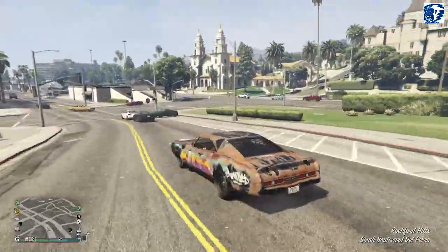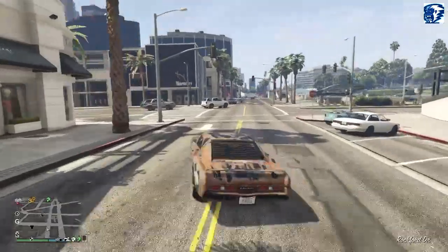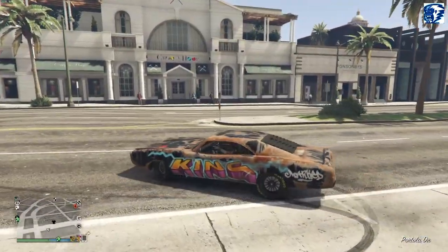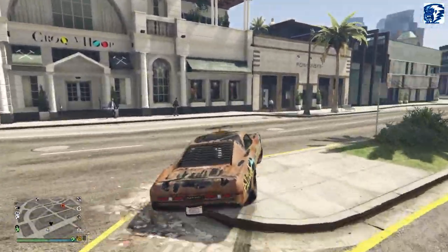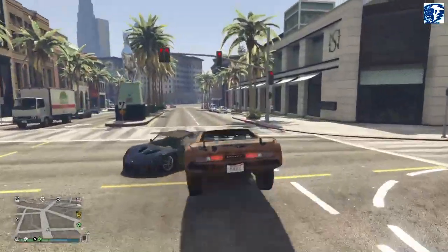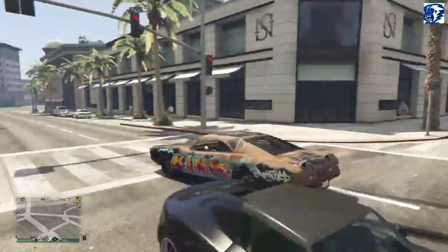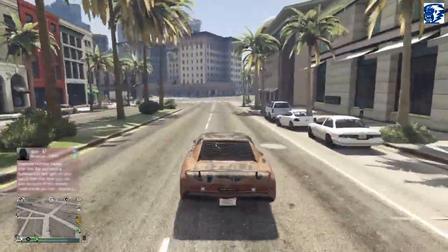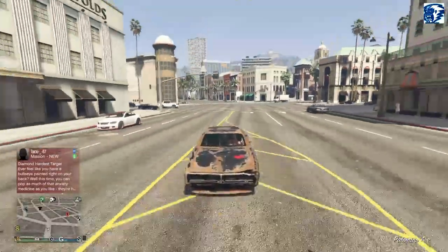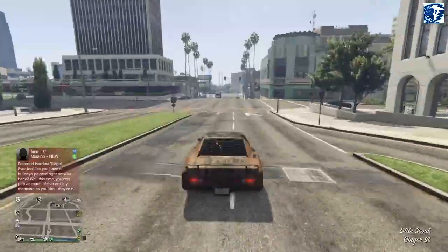I didn't take the louvers off - oh well, we can always take them off later. It's a cool looking car. Every time I run into people - every single time. Good thing is this car looks like a piece of crap so I can run into whoever I want. The lights work on this car - they'll work on the back. I mean I've already taken them out in the front - nope, they're there.